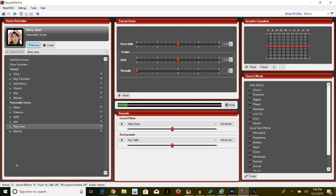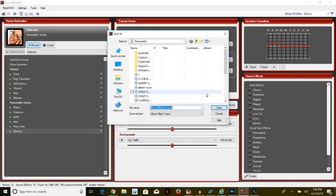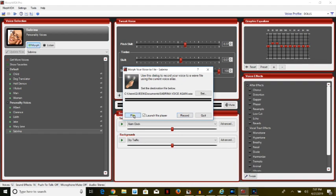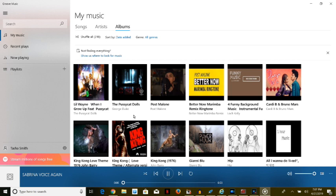The next one is Sabrina — MorphVox, record your voice, set it, and name the file 'Sabrina Voice.' Save it, hit Record: 'Hello everyone.' Stop. Play — 'Hello everyone.'